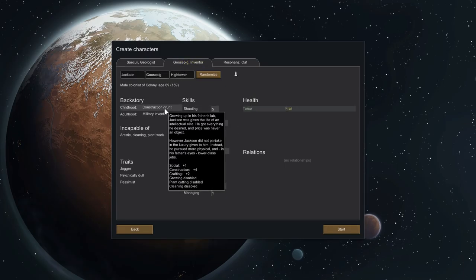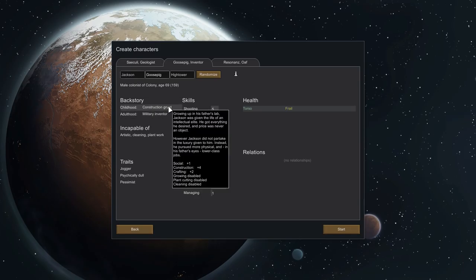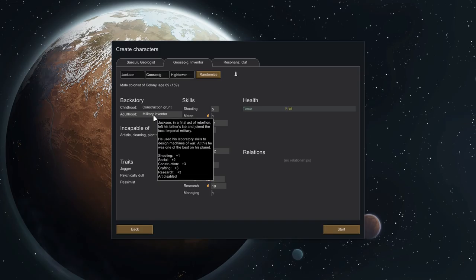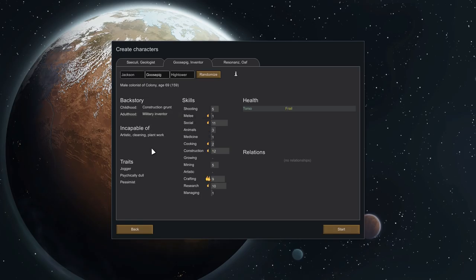Also, Goose Pig the inventor was a construction grunt. Growing up in his father's lab, Jackson was given a life of intellectual elite — he got everything he desired and price was never an object. However, Jackson did not take the luxury given to him. Instead he pursued more physical work in lower class jobs. He then became a military inventor — in a final act of rebellion, left his father's lab and joined the local imperial military. He used his laboratory skills to design machines of war as one of the best on his planet. His father was propping up the global elite and he went and built weapons of war to take on his father's backed corporation overlords. He's a jogger, psychically dull, pessimistic. Construction 12, crafting 9, research 10, social 11 — good on the social and fairly good on the research.